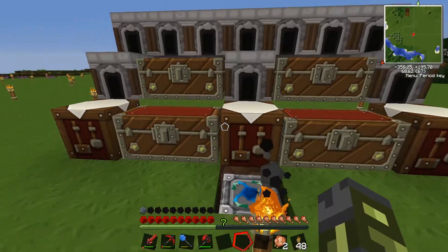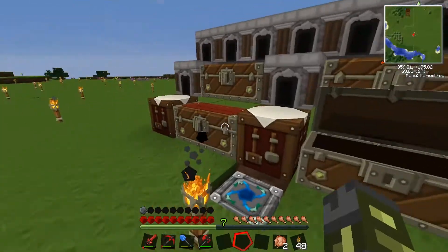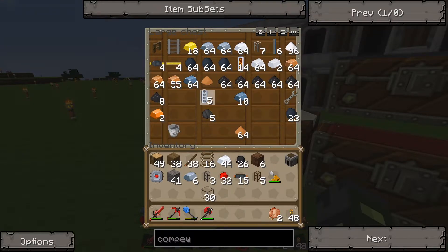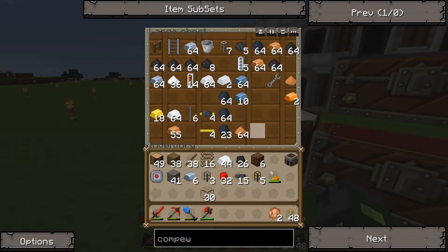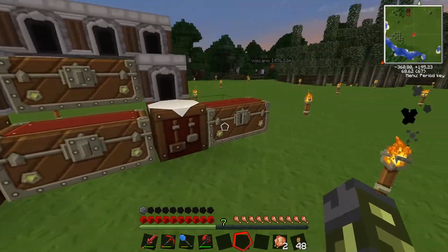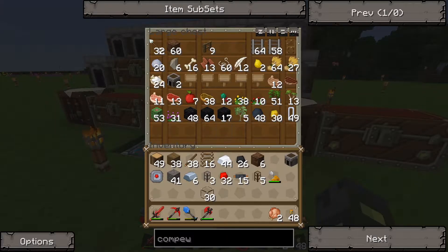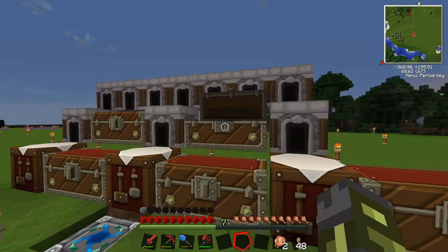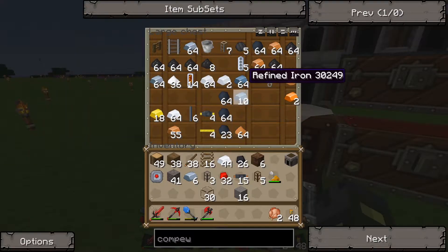I'm gonna make the compressor real quick. Where's there a stone at? This pigman just caught himself on fire. Do you know where you put the stone? I only made two stone. I thought we had a lot of it — oh there's some in the machine block.